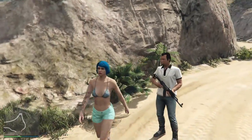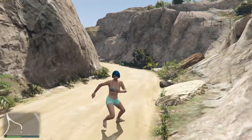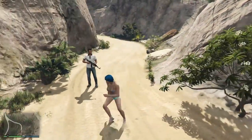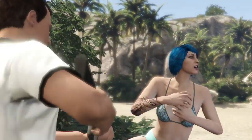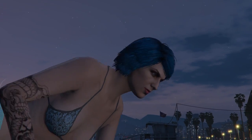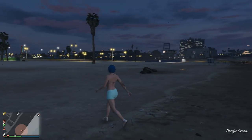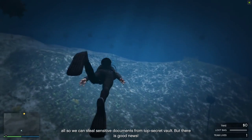Once you complete the Cayo Perico heist, you can return to the island in free roam, but you're limited to the beach area. Have you ever wondered what happens if you wander off and try to go to other parts of the island? According to Reddit user Meepster01 who provided footage, if you attempt to leave the island too many times, the security guards will take action — basically throwing you off the island. There's apparently no cooldown, so you can go straight back after you respawn in Los Santos. It's similar to what happens if you try to enter the VIP areas of the casino too many times.